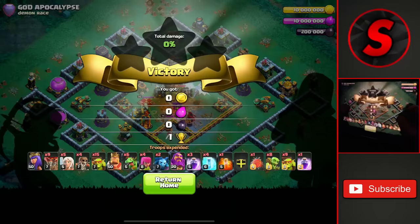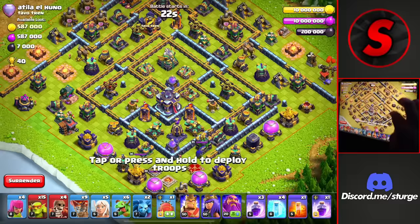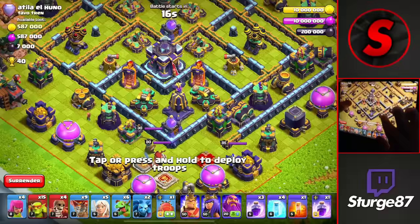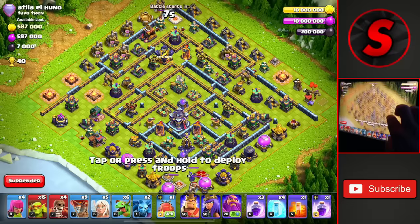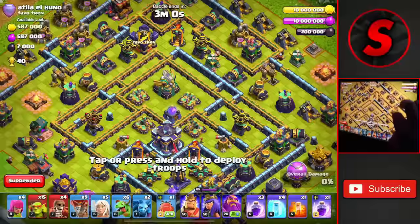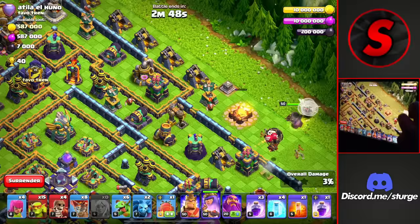We get 60 percent on that one, earning 19 trophies - not too bad for the first two star of the day. On to another attack against a Town Hall 15. The town hall is close to the outside but all the heroes and stuff are towards the bottom, so I'm guessing there's a tornado trap around that area. They have both scatter shots and the monolith down there with all three heroes. We can't get to the eagle as it's directly in the center, so we go from the right side to avoid the clan castle.